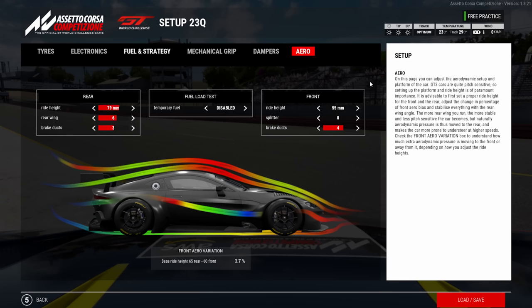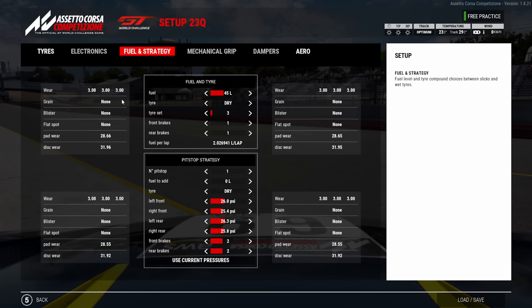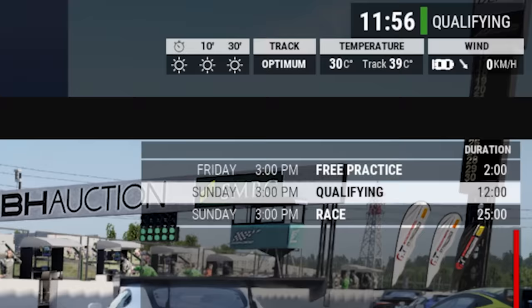For a race setup I'd save it as '23R'. The way I do a race setup is I take my qualifying setup, then raise the pressures by 0.2 — that's my default starting point. The reason: at the start of a race you're surrounded by cars, braking less hard, driving slower, so tires won't reach the same pressure as in qualifying where you're on the limit.